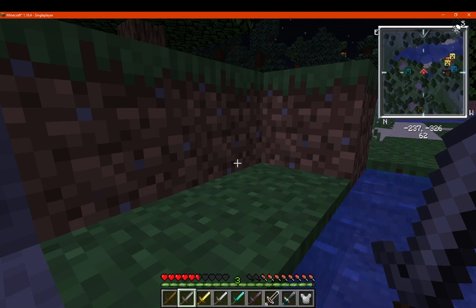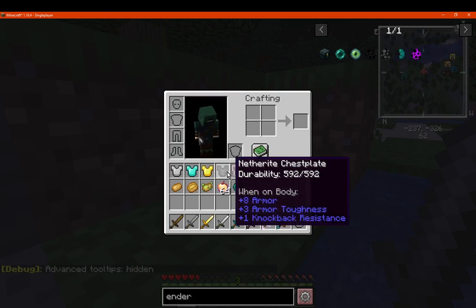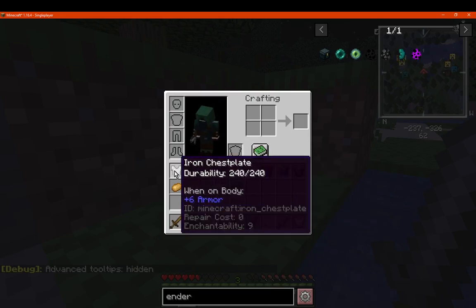For example, we've got durability here on all of these. I don't think I need the F3H advanced tooltips thing anymore if I want to find out durability. For repair cost and enchantability, you don't need to use it either.